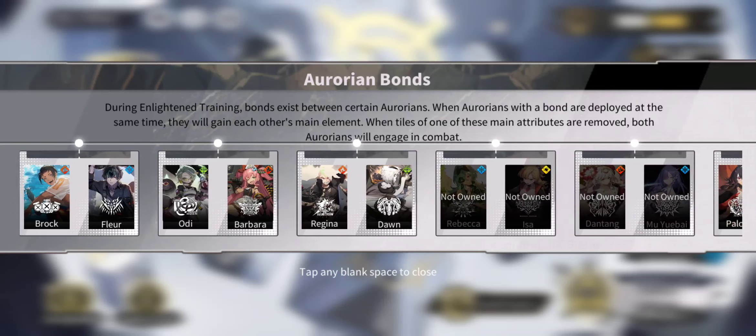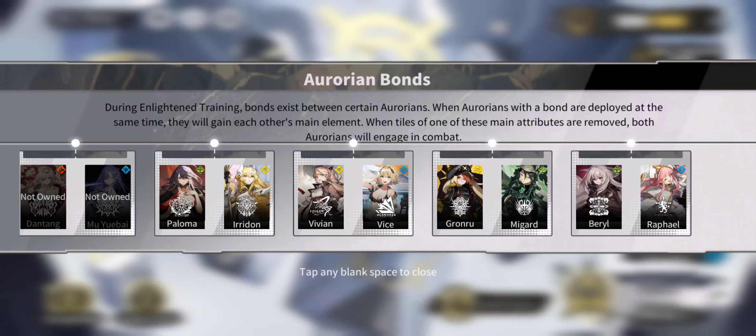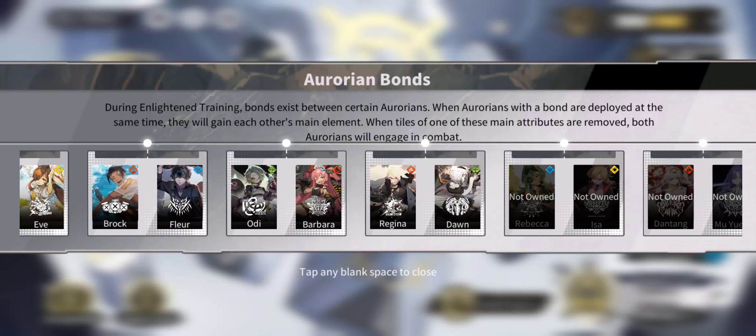You need to own both characters in a warrior bond and put them both in your team. The key thing is they activate on the element of their bond partner's main attribute. For example, Beryl and Rafael — Rafael is water type, Beryl is forest and fire — so Beryl will now activate her chain combo on fire tiles, grass tiles, and water tiles if she has Rafael in the team. That's three out of four elements. Ollie and Barbara are also a decent combination because they can hit everyone.